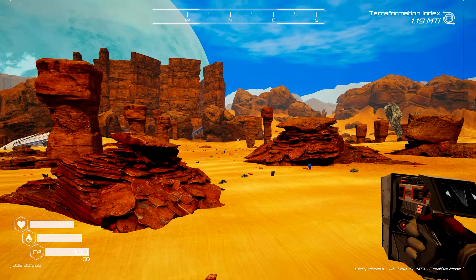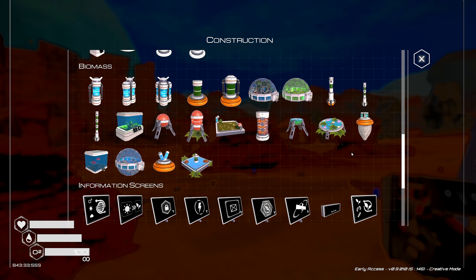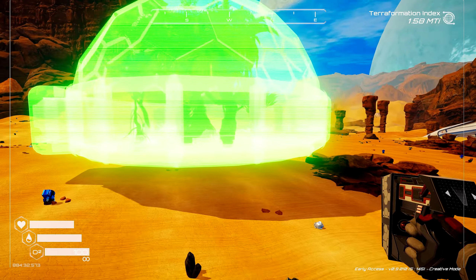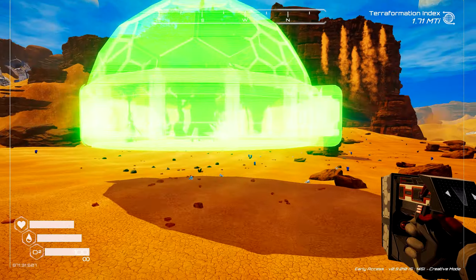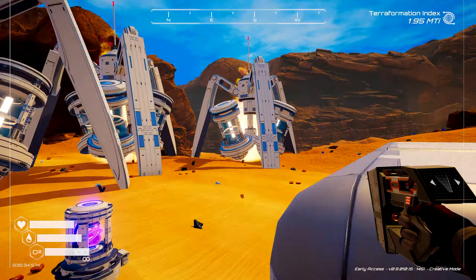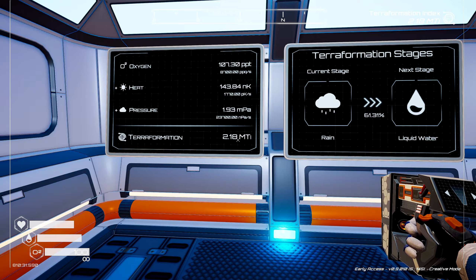Let's get our oxygen up. What's the thing that's going to give us the most oxygen? We'll get a couple of T2 biomes — we'll just stick them anywhere randomly. Now let's go take a look at our screens and see what it looks like. Look at that — it's just flying through the roof. It's ridiculous.